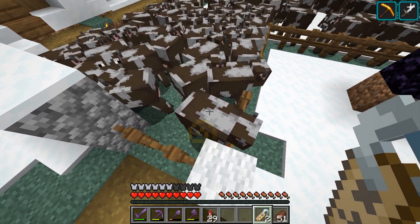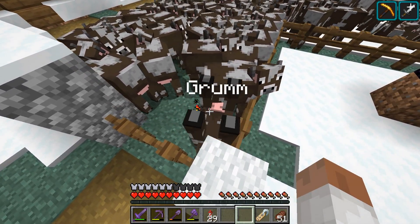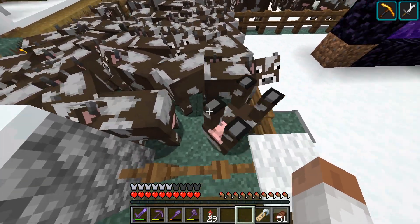When you write Grumm on a name tag, you can turn Minecraft animals upside down. They will then act like normal animals, but it just looks funny.